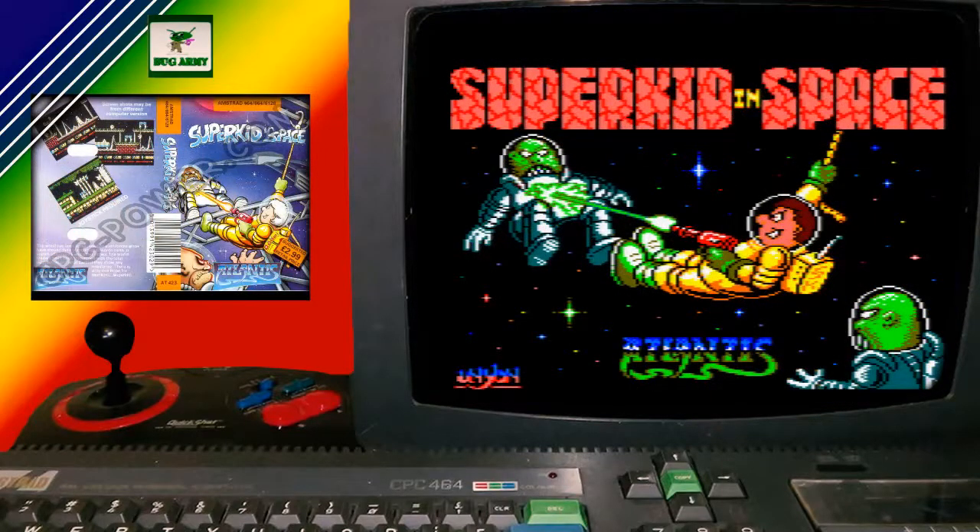Okay, so here we go. We have a 1991 game from Atlantis Software, which was a British software company, and it's called Superkid in Space. Now in 1990 they released a game called Superkid, so this is, I assume, some sort of sequel.